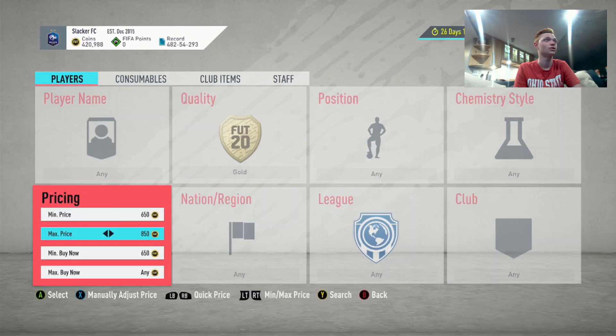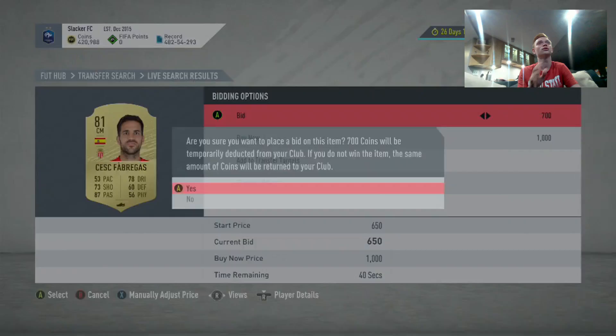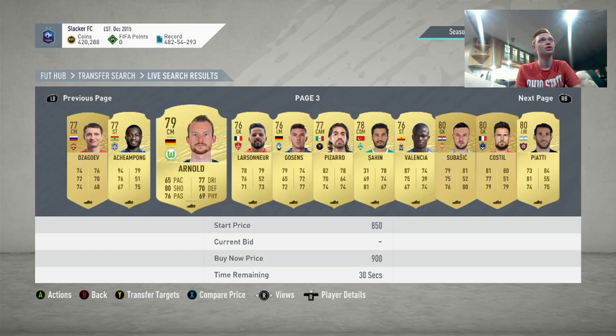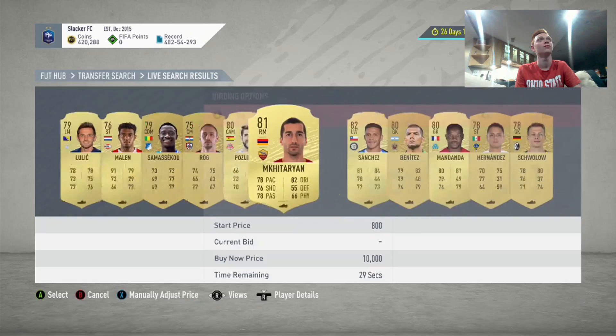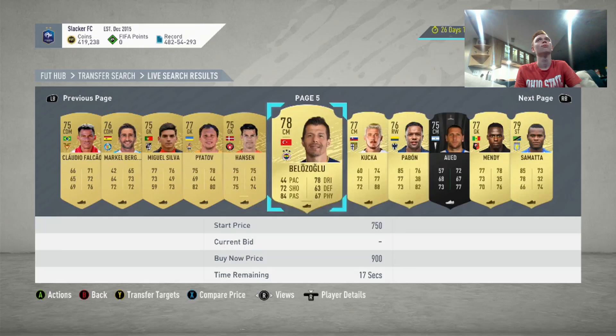We basically just go through all these cards. This works wonders right when lightning rounds come out because a lot of people are listing cards up, and then about an hour later there's just a ton of cards listed that you can try to win on open bid. We're just going to try to pick out rare cards with good links for around discard price and then hopefully sell them for more. We're willing to go more on 82-rated players or above, but mainly looking for guys with good links we can pick up on discard.